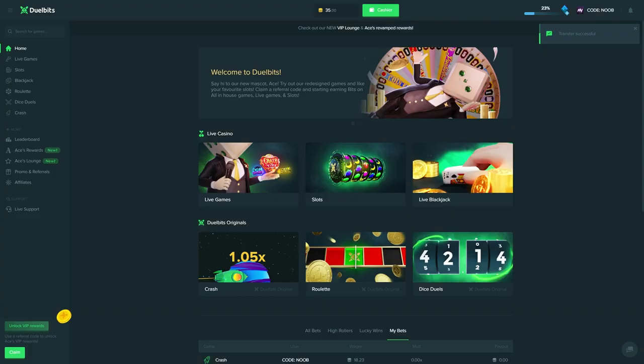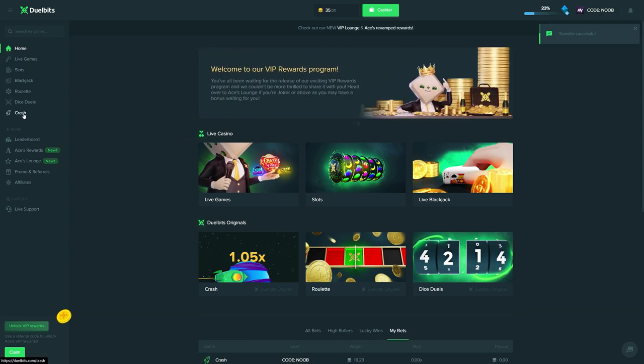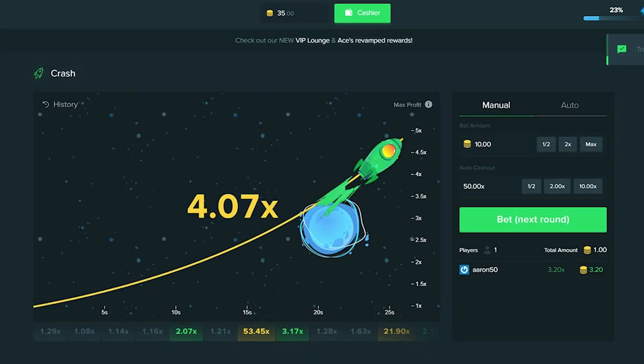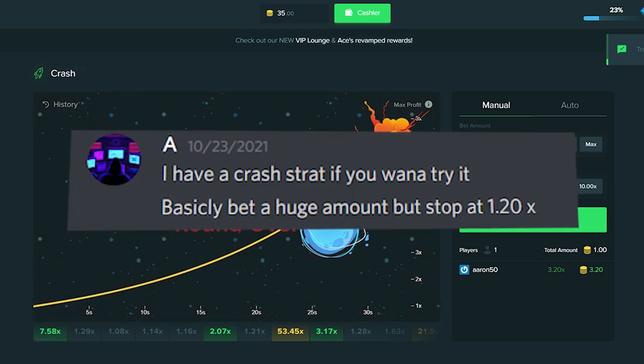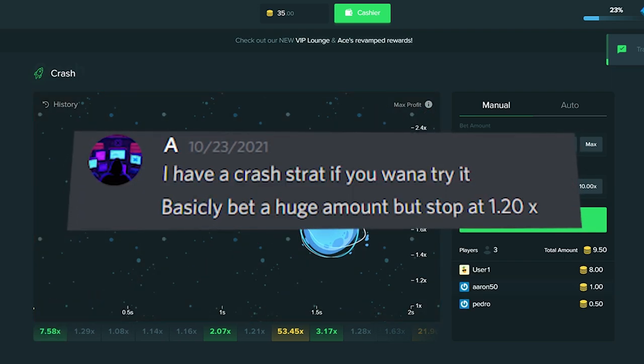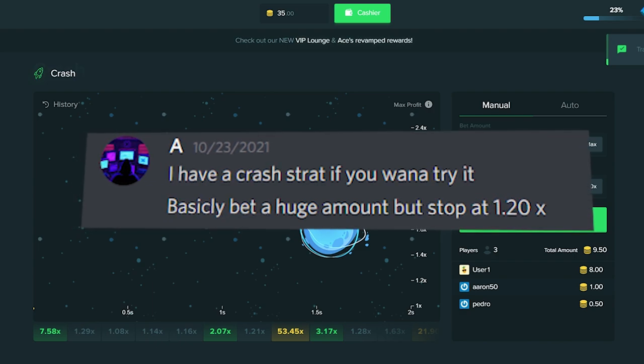Welcome back to another video on Dual Bits. Today we have $35 in the balance and we're going to be trying out a crazy strategy on Crash. It was actually sent in by one of you guys in my Discord. The strategy is to hop on Crash and basically cash out at 1.2. He also said to do pretty big bets, so that's what we're going to do.